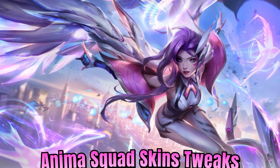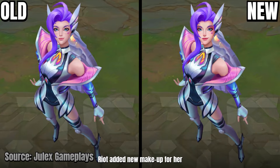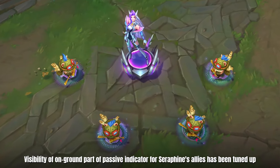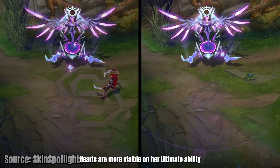Anima Squad skins tweaks — Battle Dove Seraphine. Riot added new makeup for her. The visibility of the on-ground part of the passive indicator for Seraphine's allies has been tuned up; parts are more visible on her ultimate ability.